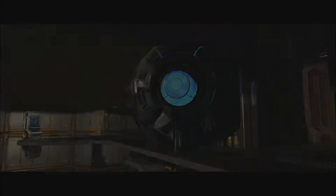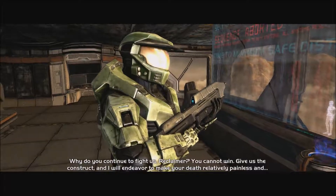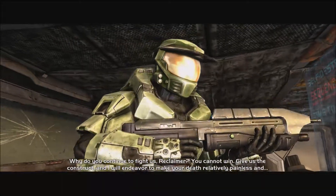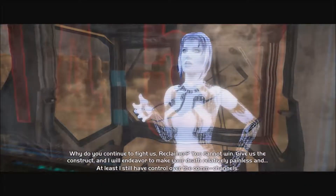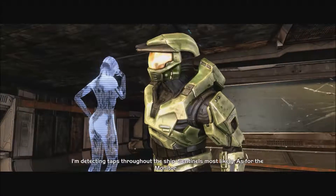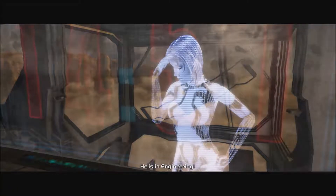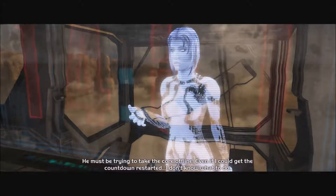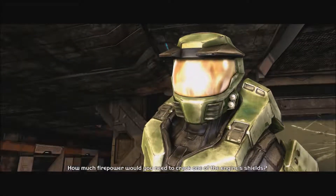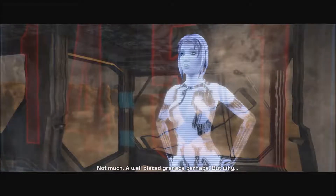He stopped the self-destruct sequence. 'Why do you continue to fight us, Reclaimer? You cannot win. Give us the construct and I will endeavor to make your death relatively painless.' I still have control over the comm channels. He's in engineering — he must be trying to take the core offline. How much firepower would you need to crack one of the engine shields? Not much — a well-placed grenade perhaps.